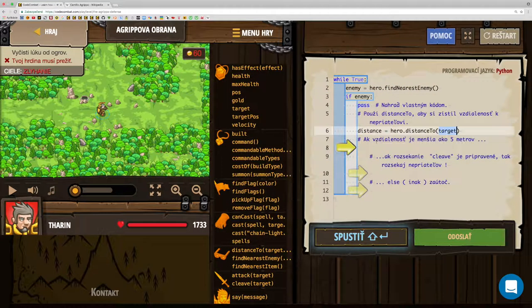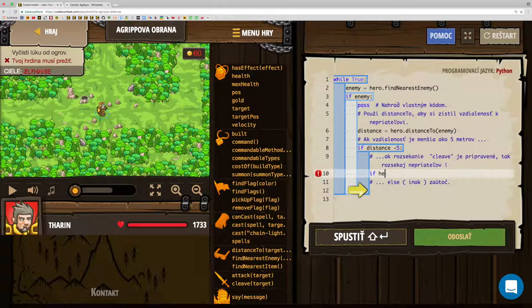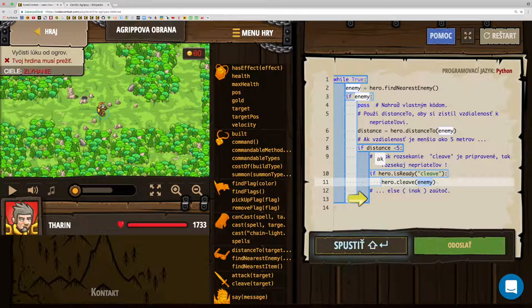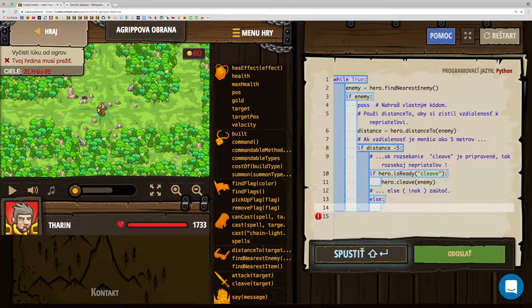If you are a friend, we will find the enemy's first name. If the distance is less than 5 meters, we will cut. So, as it is ready to set, we will set it in the same way. If it is ready, we will set it in the same way — when it is less than 5 meters.